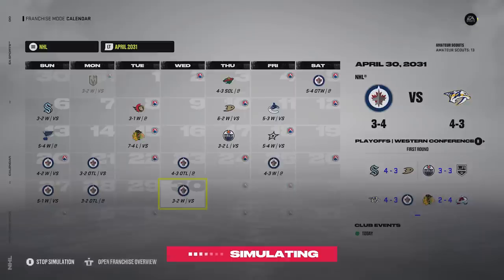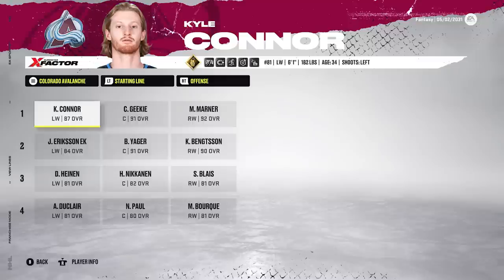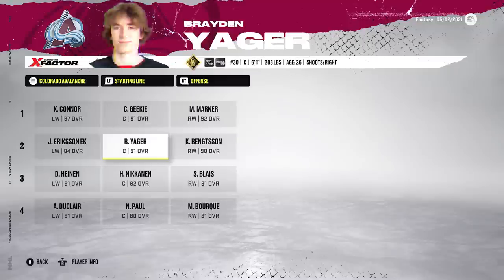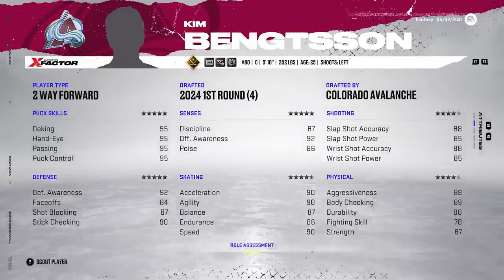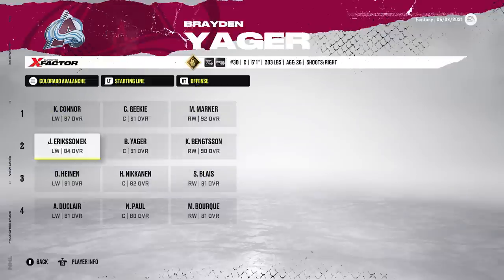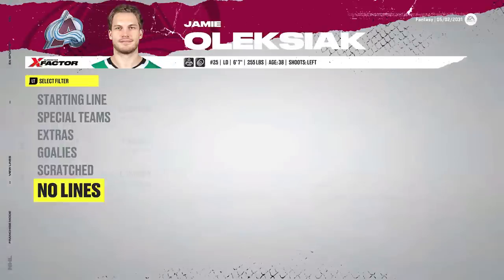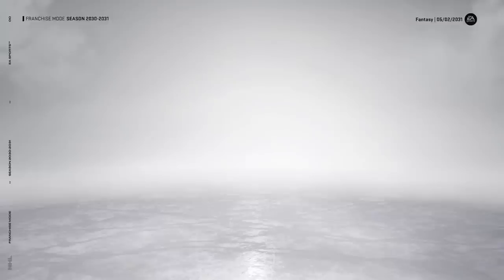We now have the Avalanche in round two. Tabis was averaging a point per game for us in the first round, but Barzell is definitely the hero of that series. The Avalanche have Kyle Conner, Connor Geeky, and Mitch Marner on the first line — a nasty first line. Eric Sinek, Jaeger, and Bengston on the second as well. Bottom six is pretty average, defense is really average with their best being 84. Goaltending, Ukebek-Lekinen is really good at 87. Overall their team is not that crazy — I think Winnipeg actually had a better team, but watch, this will be the team that beats us.